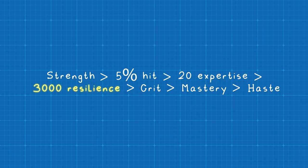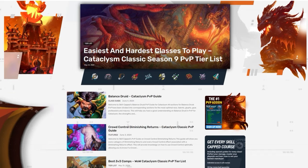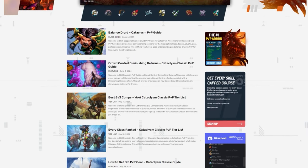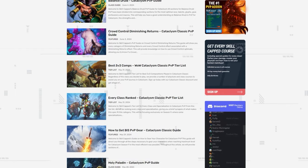You want at least 3,000 Resilience to help ensure you can survive enemy kill attempts. After that, you'll want Critical Strike — there's no specific breakpoint, but rather you want to stack this as high as possible. Mastery isn't really a bad stat to have, as it allows you to proc an additional hit and can do quite a bit of damage. Finally, your lowest priority is Haste. Be sure to check out our article site after the video for your pre-BIS gear using the link in the description below.